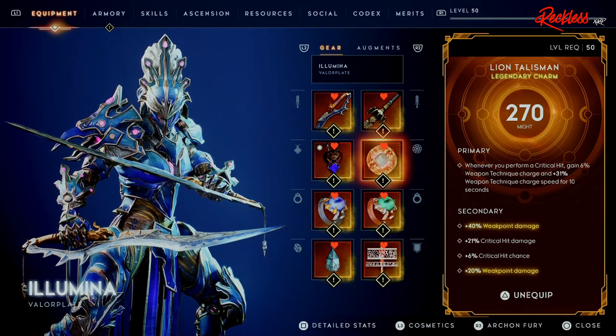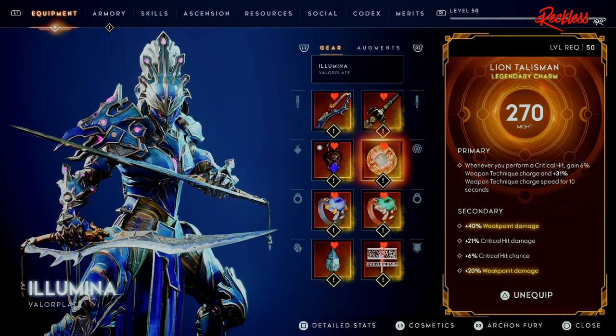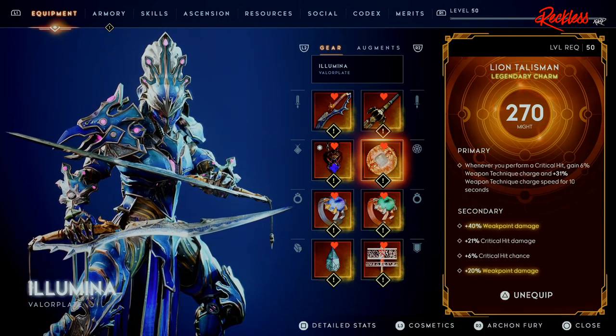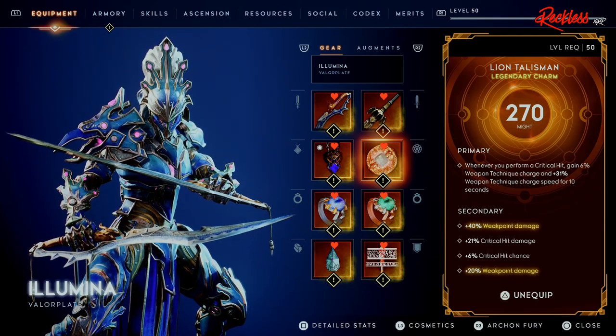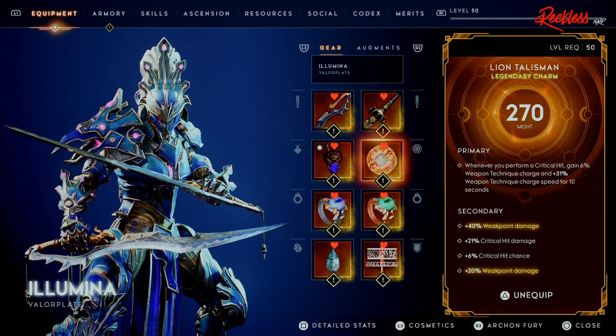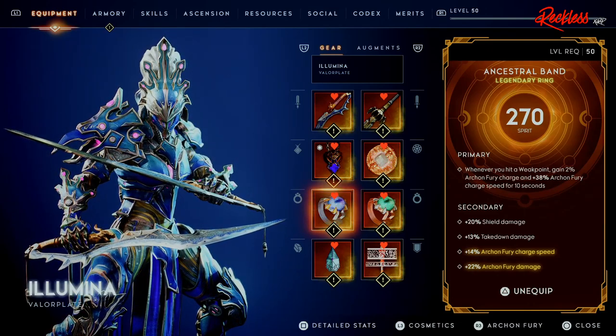The Lion's Talisman primary: whenever you perform a critical hit, gain 6 percent weapon technique charge and 31 weapon technique charge speed for 10 seconds. Secondary: plus 60 weak point damage, 6 percent critical hit chance, and 21 critical hit damage. Coming down, we use the Ancestral Band for one of the rings. Primary: whenever you hit a weak point, gain 2 percent Archon Fury charge and plus 38 Archon Fury charge speed for 10 seconds.